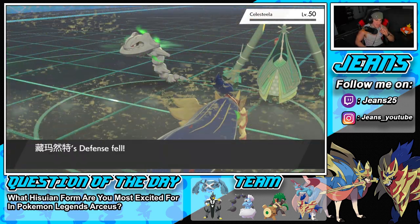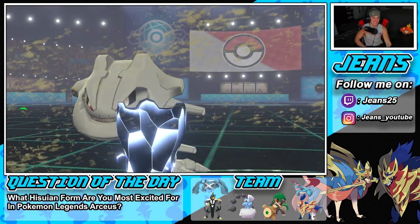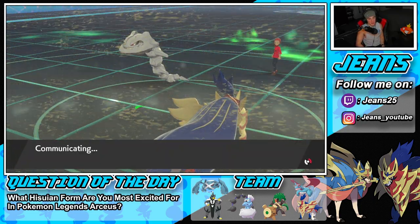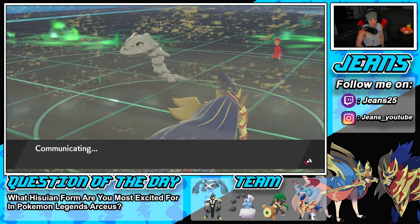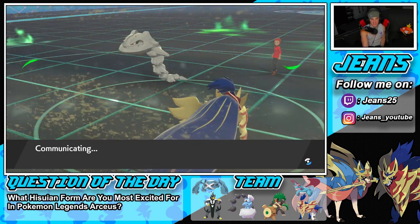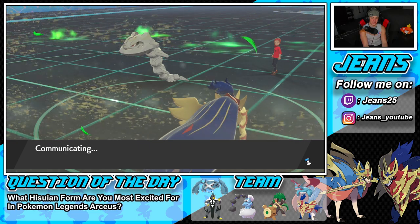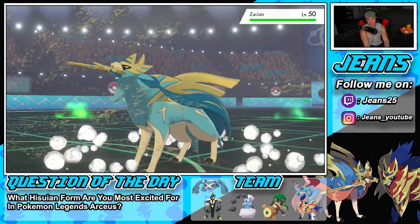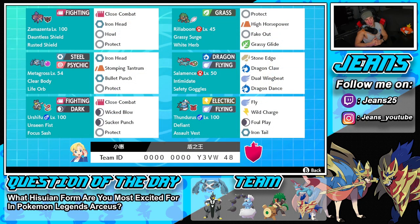We have a chance! But Steelix sets up Iron Defense and our chance is gone with my physical attackers against a boosted Steelix. Zacian is probably his last Pokemon — and yeah, it's a shiny Zacian looking lovely. We're going one and two for today's video — not too shabby with this off-meta team. Maybe next video we'll use stronger meta Pokemon to try for a perfect record.